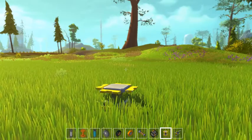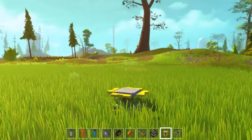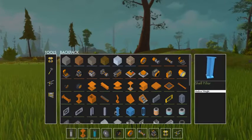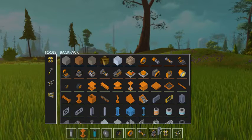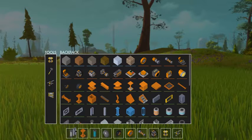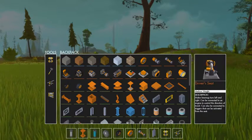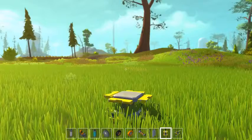I want to try to avoid using blocks for this build and start using more of the odds and ends pieces. I'm going to use a pillar or some sort of beam for the base — maybe this one here. It might be a little too heavy, but I really want to put a lot of power behind it so maybe the weight won't be too much of an issue.